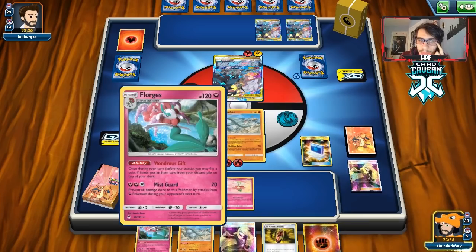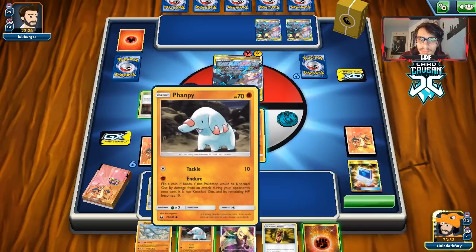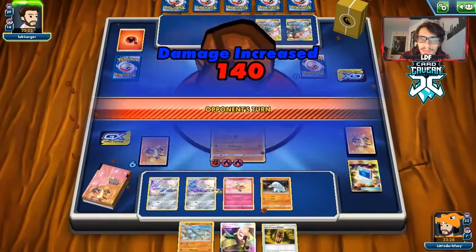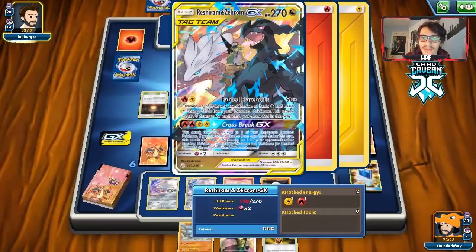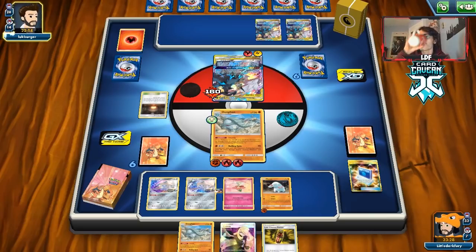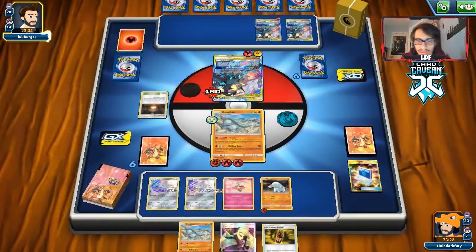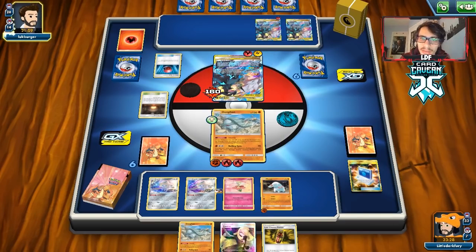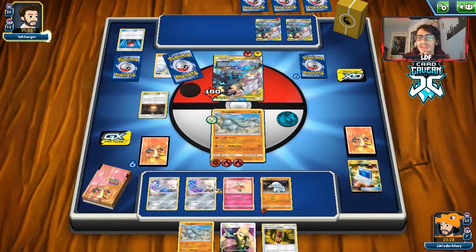We're going to knock them out next turn unless they go Mallow and Lana to switch back into a fresh Reshiram. They could also do a double Great Potion with Green's, but we're in a really good spot. We knock out the Reshiram and take a great lead. We just need to go through one more Reshiram to try to win. They attach one energy — probably seeing the Sturdy thing coming. But we have another Donphan ready and as long as Giant Hearth stays in play we can keep looping Welder.